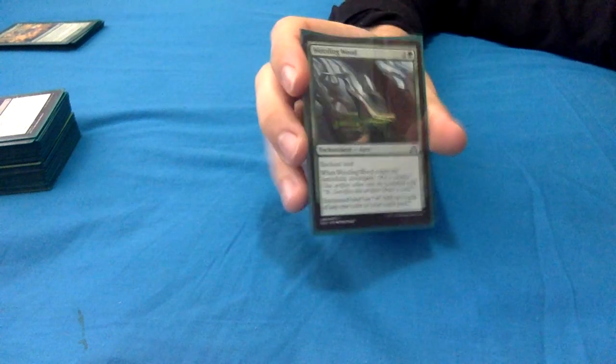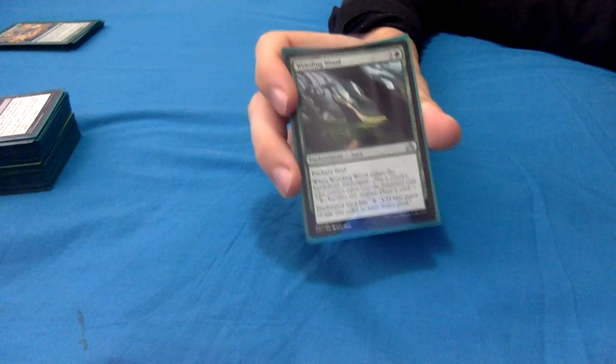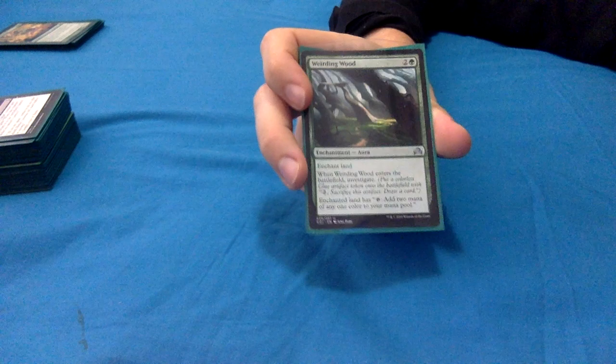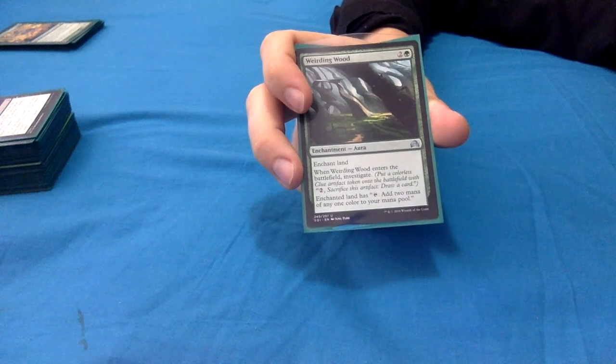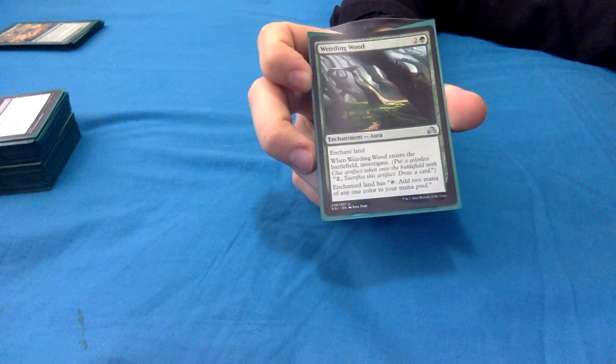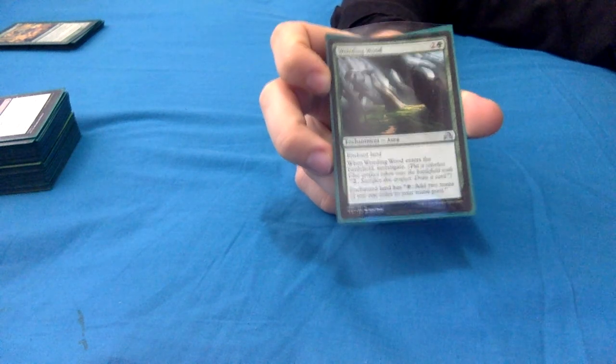Weirding Wood: 2 and a green enchantment aura, enchant land. When it enters, investigate - so you're making a clue token that you pay 2 and sacrifice to draw a card. With Yarok you're making two clues. The enchanted land also gets the additional ability to tap for 2 mana of any one color. Particularly if you've got Stoneseed Hierophant and can untap that land, that's getting you extra mana.